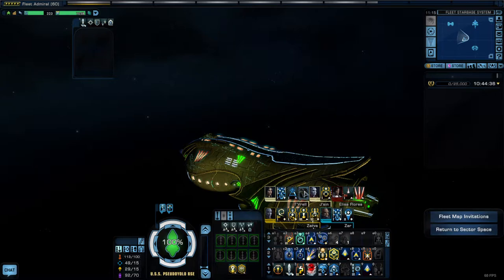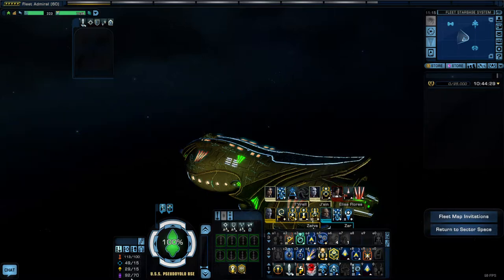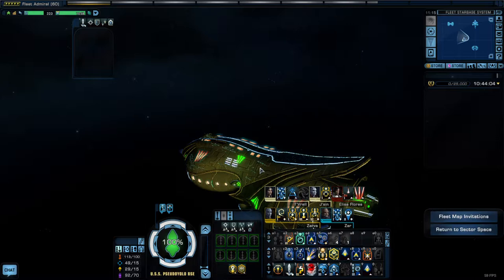That only works well as a science tank if your science abilities are doing a lot of damage. In theoretical science tank builds, they're typically built around science abilities and will have a lot of torpedoes and then some very specific energy weapons — not meant to deal damage per se, but meant to proc a certain effect on the enemy. Similarly, the particular torpedoes chosen are meant to have additional procs that will allow your science abilities to hurt even more.